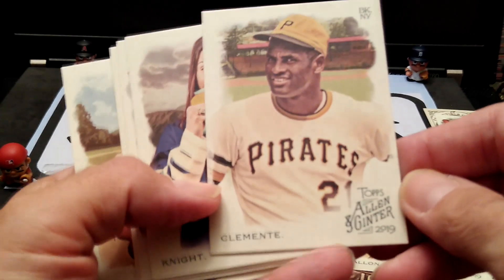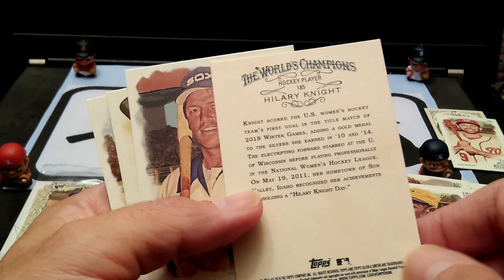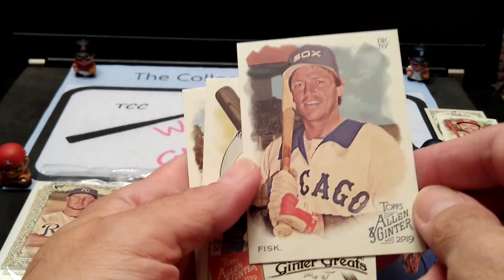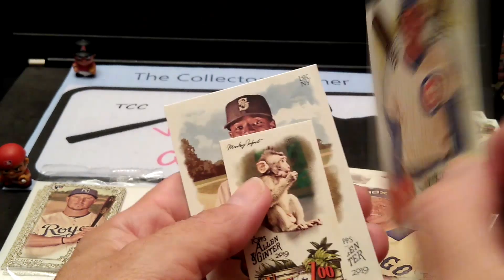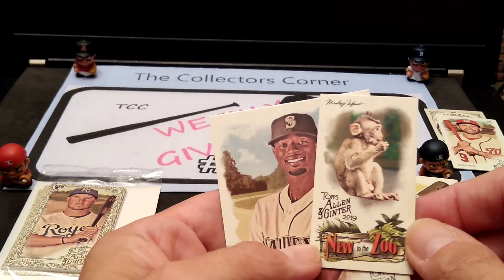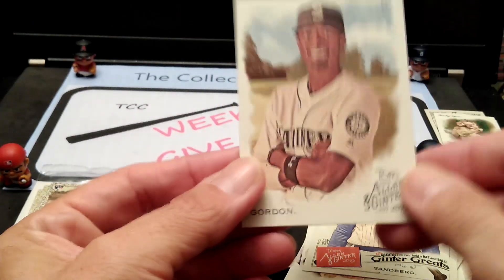We have a Clemente — really nice looking card, I do like that card a lot. A Knight — Hillary Knight, hockey player. Carlton Fisk, nice card. Now these I like — this subset is called Greatest to Ever Hold a Bat and Ball. This is Ryne Sandberg, nice little subset. Then we have New to the Zoo, another subset in the minis. And then D. Gordon — nice.